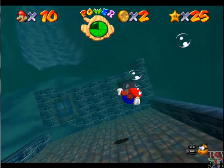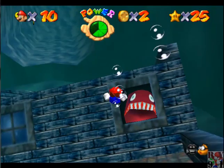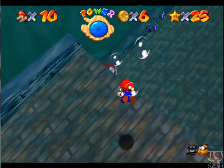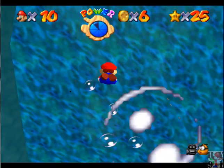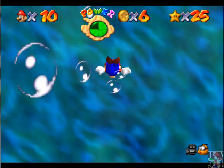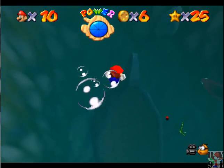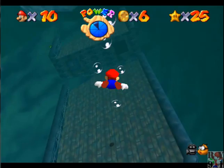First of all, what we need to do is get this eel out of here. I'm not entirely sure what lures him out. I'm just gonna go up for air - last time I did this, the eel was gone by the time I got back. I never really understood what triggered this guy to come out, but he's gone now, as you can see.